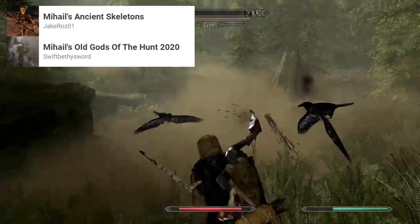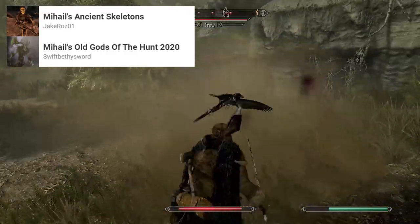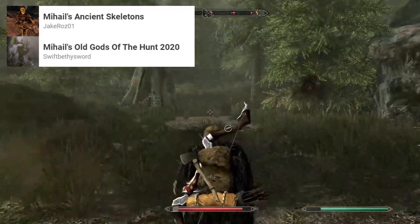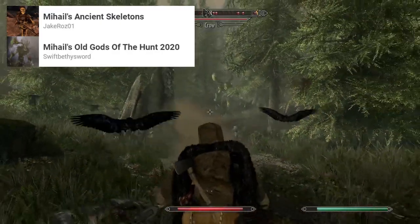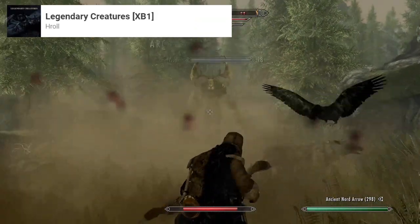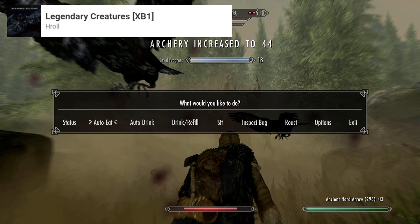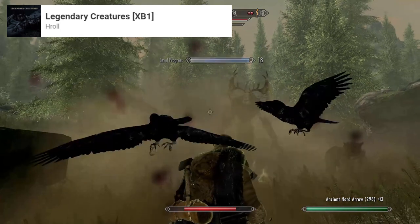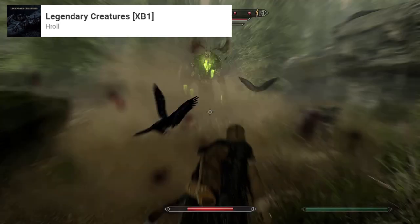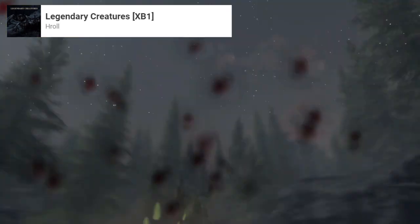I accidentally ran into it at about level 10, and everything about it is just massively intimidating — it summons swarms of crows and wolves to seek you out, and it's an extremely big and powerful creature itself. In the end I had to run away. Then I added Legendary Creatures, which brings in a set of new boss creatures spread throughout the world. They are a sort of fun one-off boss much like the Leshen, but won't appear very often.